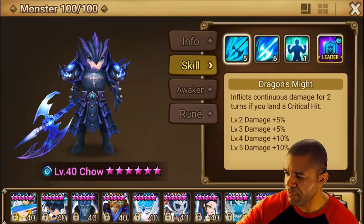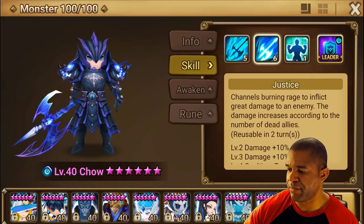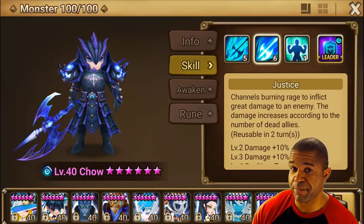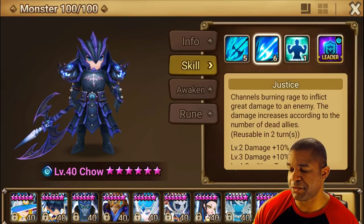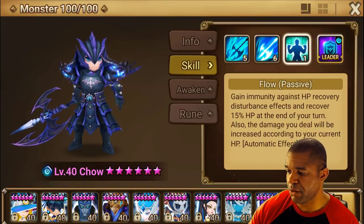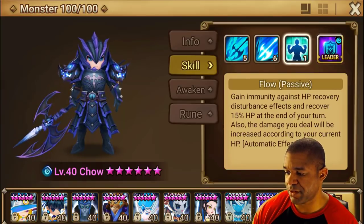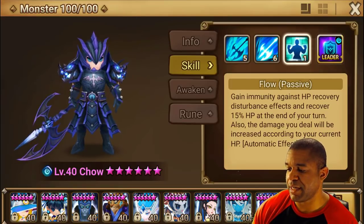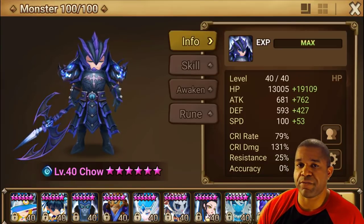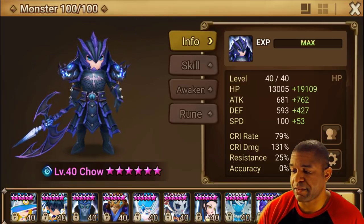Water Dragonite — first skill, Dragonite, can do continuous damage if you land a critical hit. We have Justice here, similar to Laika, being able to do a good amount of damage, and this goes up according to the number of Deadlines you highlight. And then we got the passive, Flow, that stays vulnerable to HP recovery effects and recovers 15% HP at the end of the turn. They also added a mechanic that allows you to do even more damage according to the current HP. So without question, this is definitely one of the really, really good bruisers out there when it comes to overall damage and tankiness.